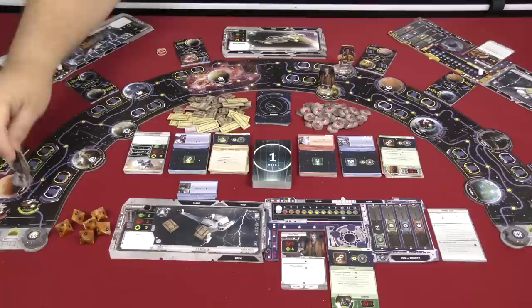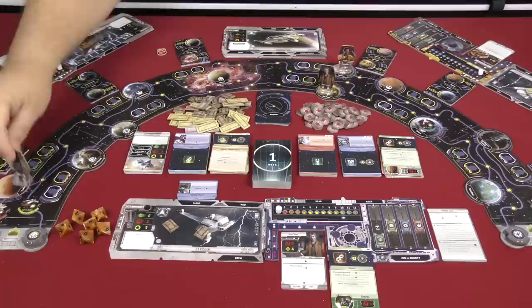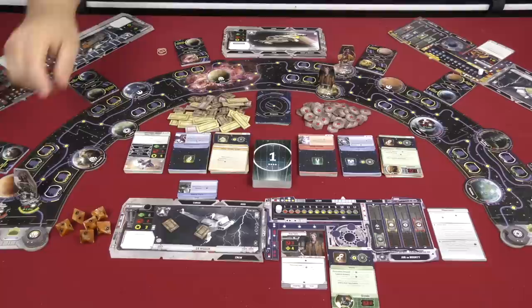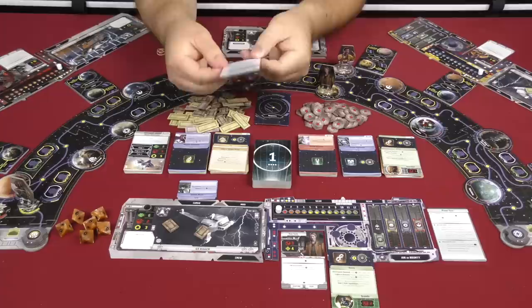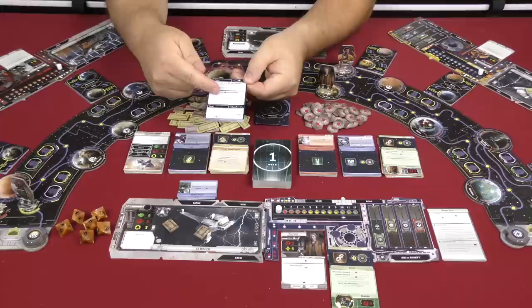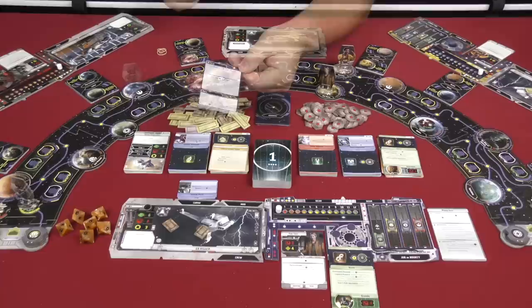You can encounter a patrol. If you're at a location where a patrol is and you have negative reputation with them, you must encounter the patrol — you cannot do any of the other options. But if you have neutral or positive reputation, you can choose not to encounter that patrol. If you're out in the middle of space, the only other thing you can do is encounter one of these nav point cards — you turn it over and follow the instructions depending on whether or not there's a patrol.